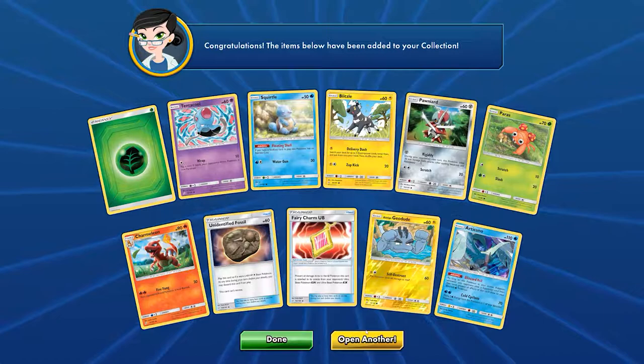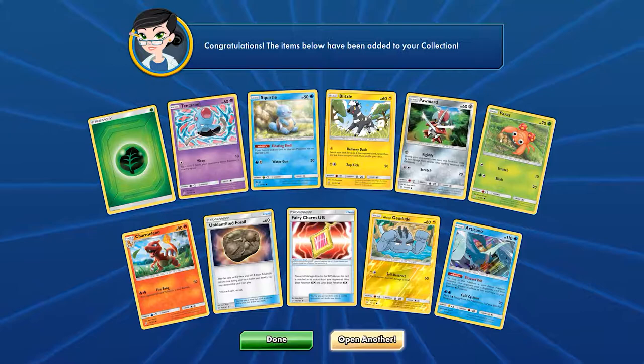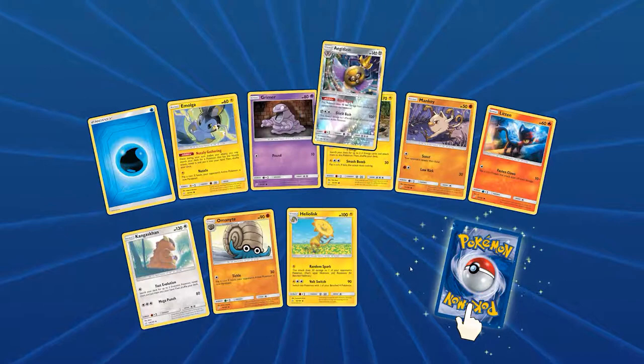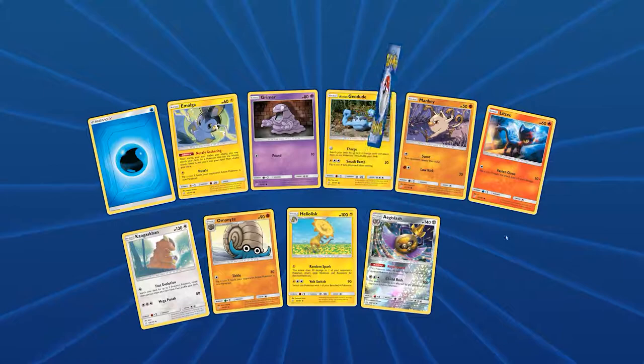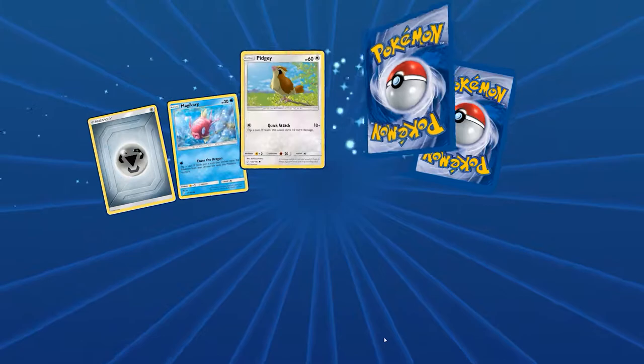I couldn't be mad — there's no way. This is gonna be my luck for the rest of time. Nice Articuno holo. I think my ratio for holos and above, or at least a good reverse and above, is more than the bad pulls I've gotten — at least half and half. If anybody wants to go through that statistically. Nice a Gallade. And another one — look at this, this is ridiculous. The good pulls are outweighing the bad ones.